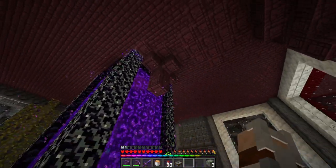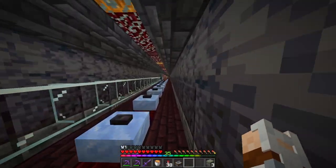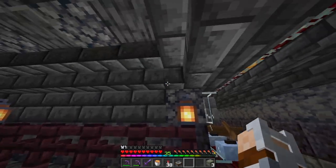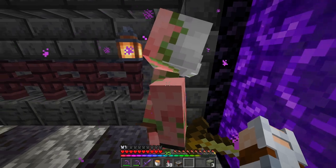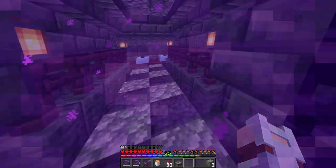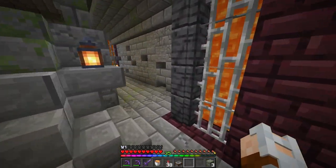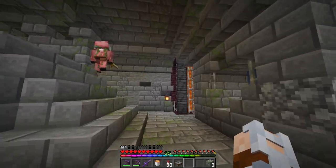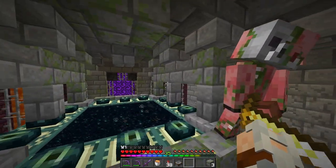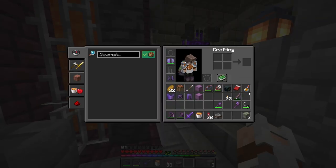Okay, here we go — this is our nether hub. If we go this way and run a little bit we should see an entrance on the left. We worked on this little entrance. This is the end portal room — there's a lot of stone, stone bricks, mossy stone bricks, some broken bricks, and the portal is here in the middle.